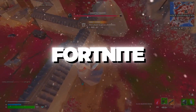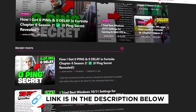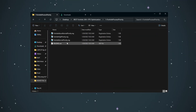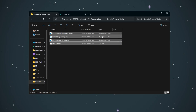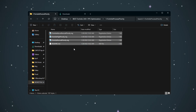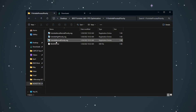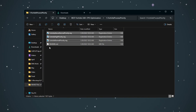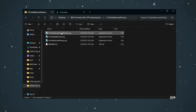Step 2: Setting Fortnite Process Priority for budget PCs. You can get all the files I use in the pack from my official website — the link is in the description. Open the Fortnite Priority Manager folder from the downloaded optimization files. Inside the folder you will see three different files: Fortnite Above Normal Priority, Fortnite High Priority, and Fortnite Normal Priority. If you are using a low-end or budget PC, double-click the file named Fortnite Above Normal Priority.